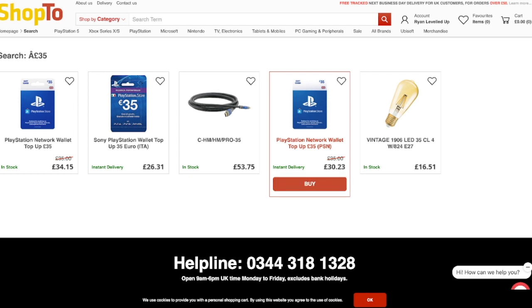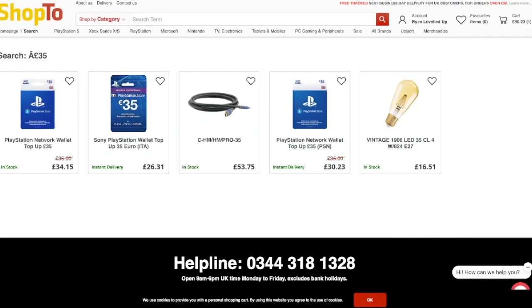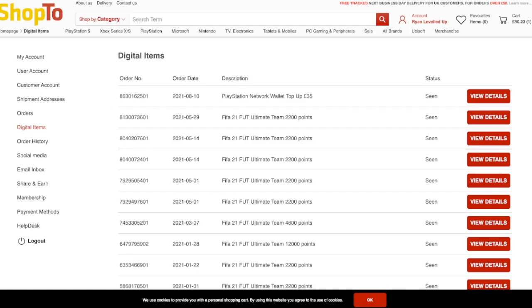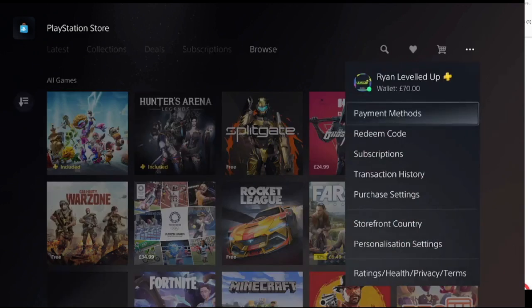What you'll do is buy two of these cards, go in, and once that's done it'll come up telling you to view the details — you'll get your codes there. Once you have these codes, switch over to the PS4, go into the PlayStation Store, go to More, then redeem your codes. This will give you a wallet balance of £70.